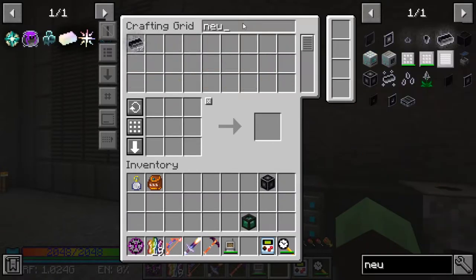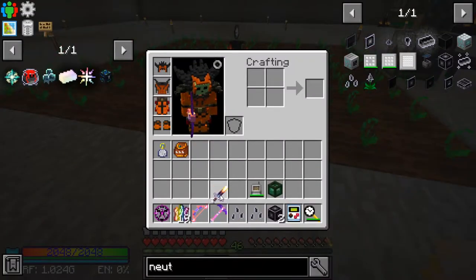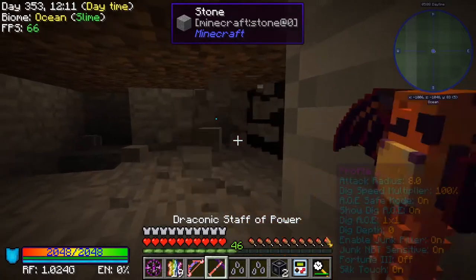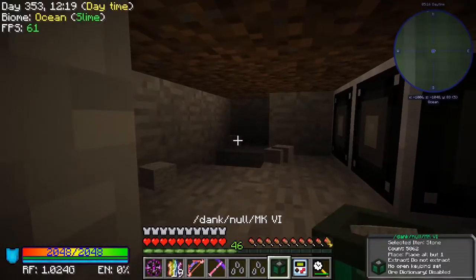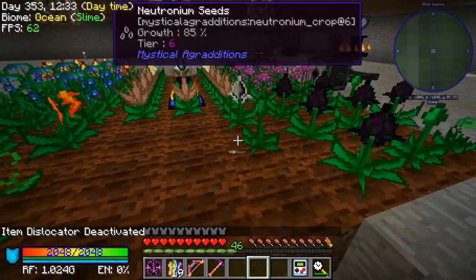Let's go back to the Neutronium Seeds. We can actually do one more Crux. There we go, so we can get two seeds going. Two of these seeds should let us pretty quickly get to a point where we can get all the rest of them that we need. So we can get two of those going.